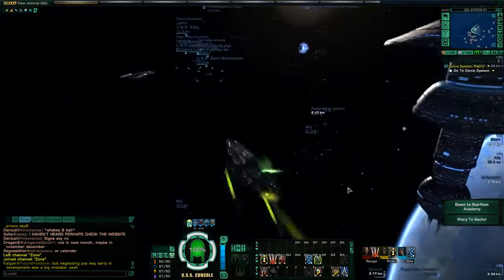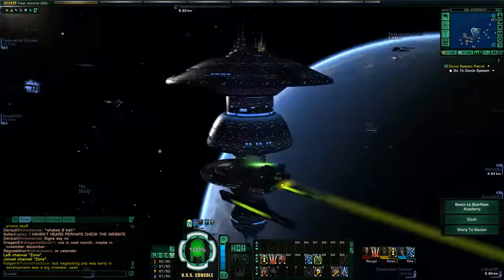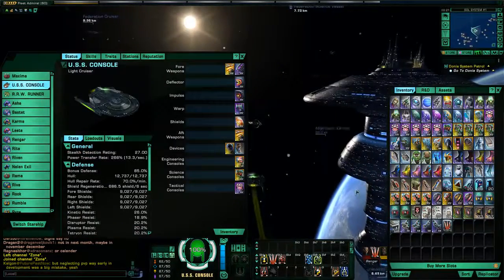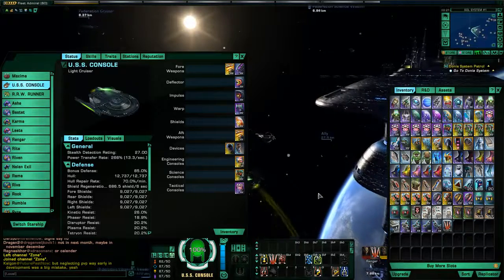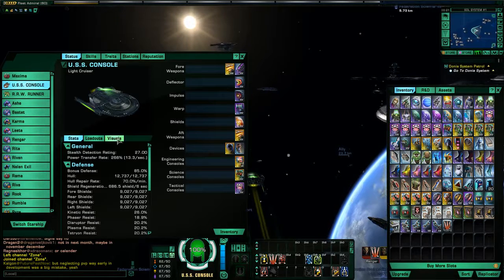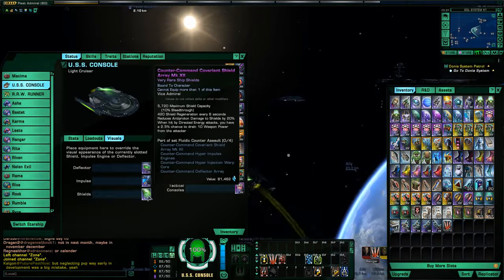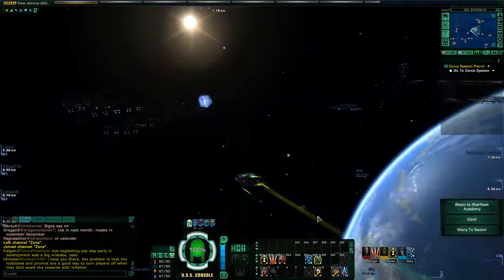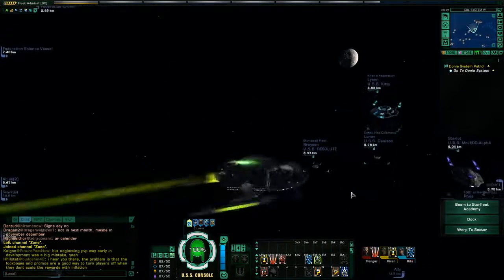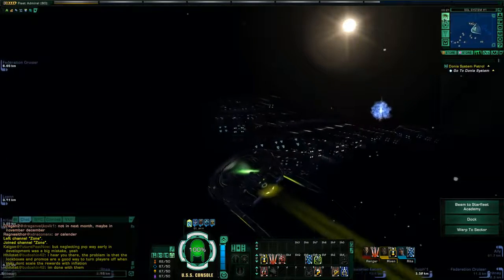Mine might look a little different because you can get skins for your ship. What actually gives your ship a different look is the shield — when you equip high-level shields, the visuals change. The visuals I'm using here are from the Counter Command shield. Once you get some high-level shields and equip them to your ship, it will actually change the cosmetics of your ship.